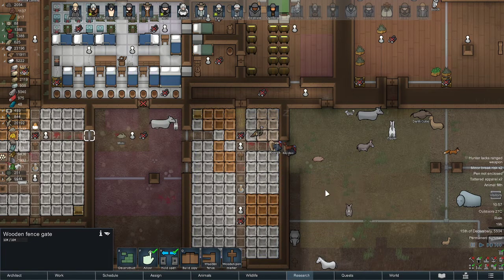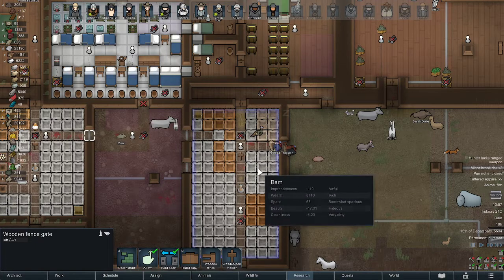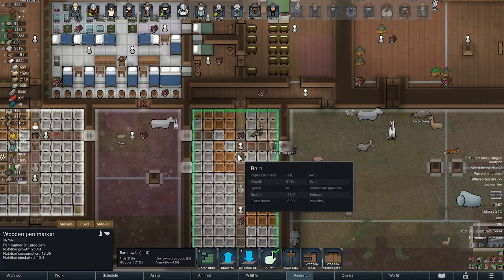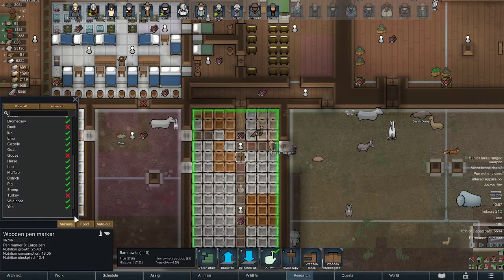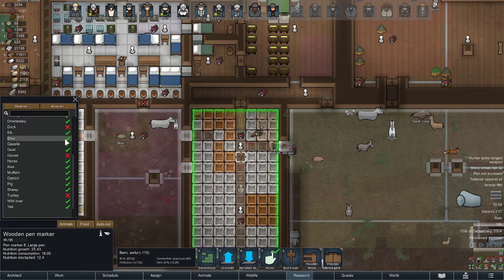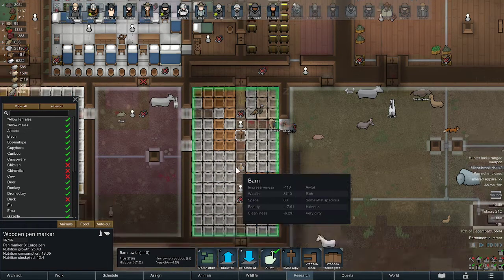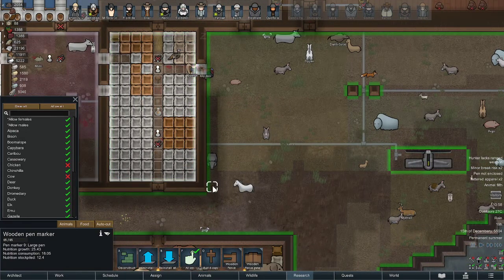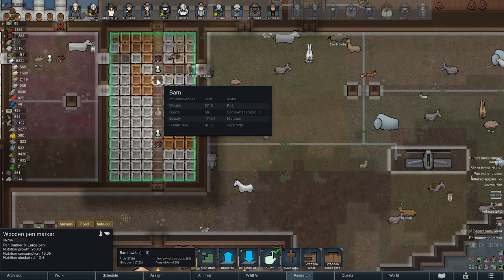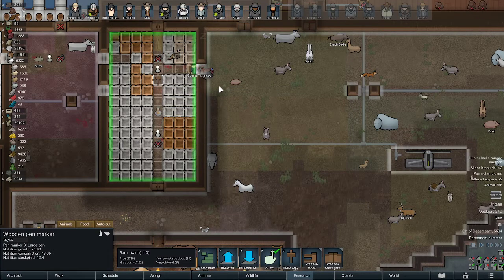So the problem is: if you put a wooden pen marker in your barn to allow specific animals to be in there, and then you want those same animals to go outside, you're going to do another pen marker out here with the same animals — the ones supposed to go inside.